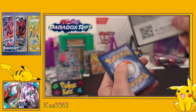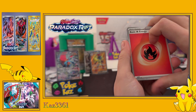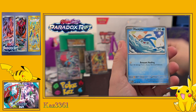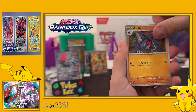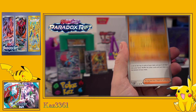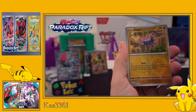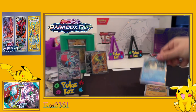Struggling with that pack - code card for you guys. Here we go again - we're back in with Ipon, Mantyke, Hariyama, Gabite, Professor Turo scenario, Maushold, Raichu, reverse Earthen Vessel, reverse Gligar, and the holo Medicham.